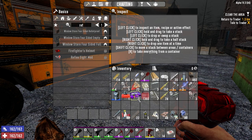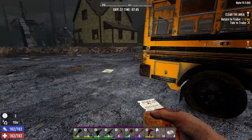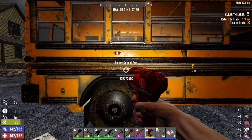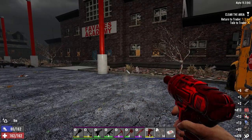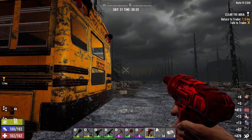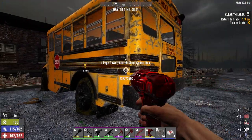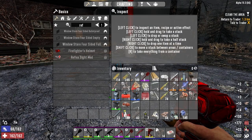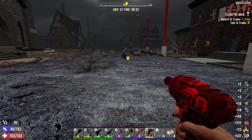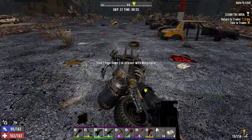All right, hackers, where are you? We're pretty full on inventory - we got some stuff we can throw away if we have to - but let's just go ahead and pull these apart. All right, that one we got about 700, so we're averaging about 700 per bus, which isn't bad I guess. That one says 770. Yeah, we got about 3500 in total, so that's pretty good. All right, let's make our way back to the trader now.